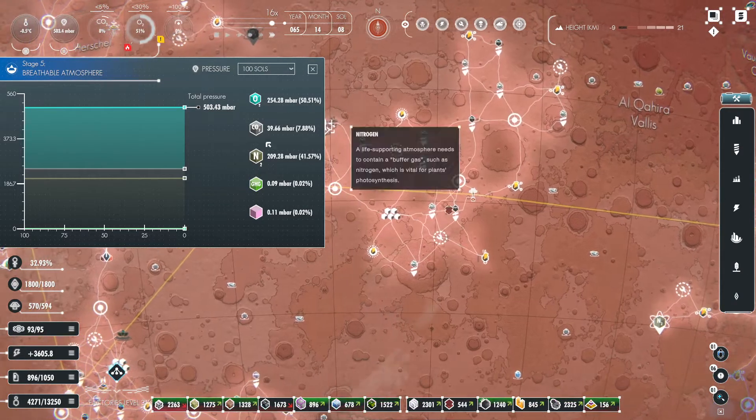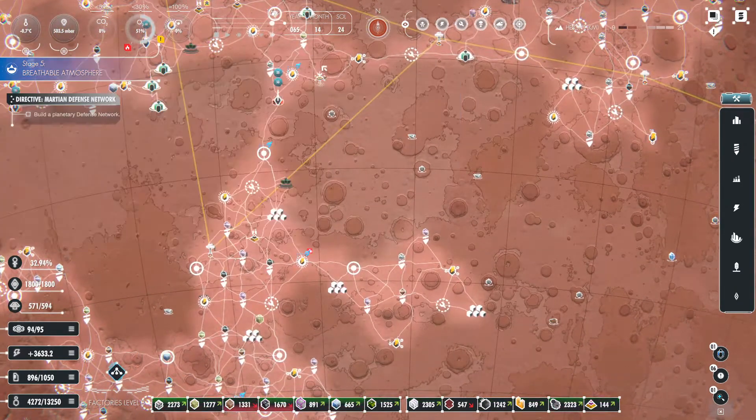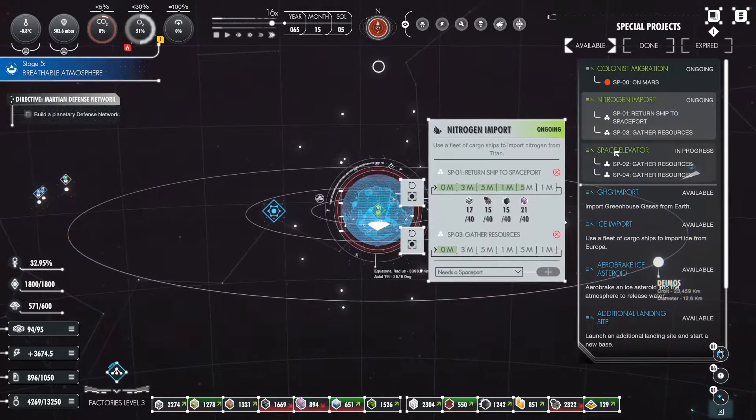We're looking at less than 39 millibars for CO2, and that's steadily dropping, even though our oxygen is rapidly climbing still. Hopefully that'll change.